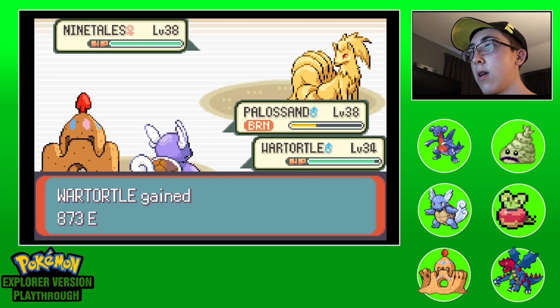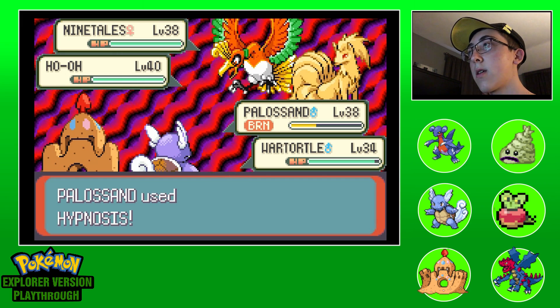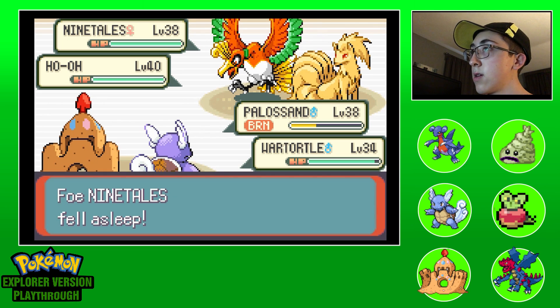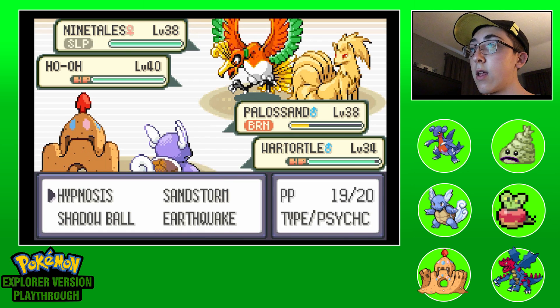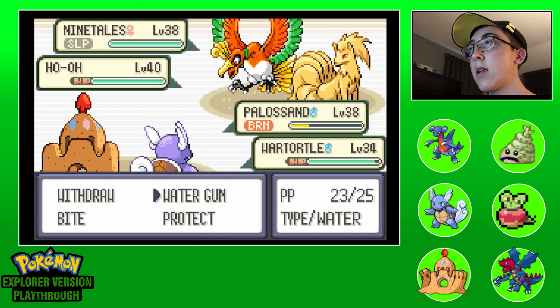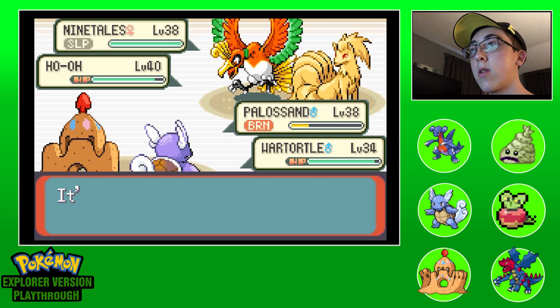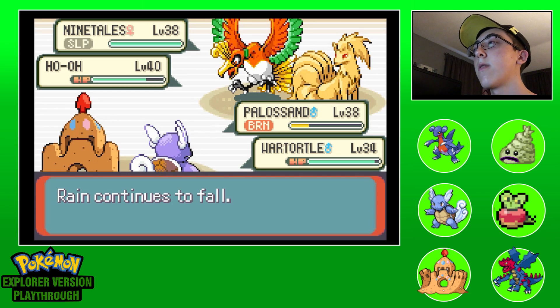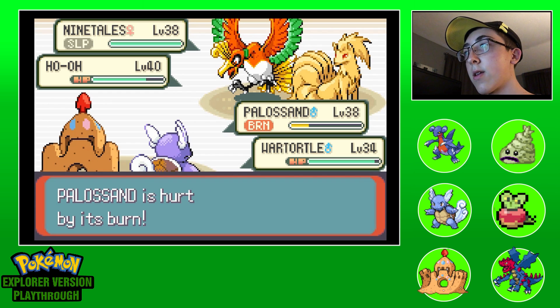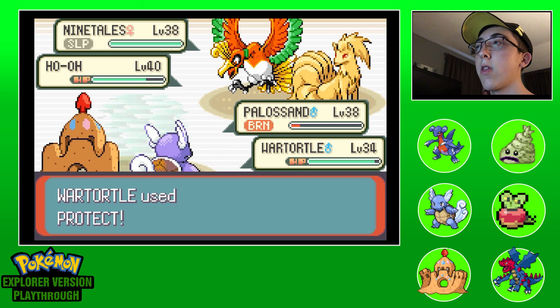Level 38, that's a good sign. He's got a Ho-Oh. We hypnotized the Ninetales but that's not the best sign with the burn plus it's a flying type so we can't use Earthquake. Good, you're asleep, stay asleep. That's Solar Beam - I believe it's weakened in a sandstorm. It's also weakened in the rain. Okay, our plan is: Sandstorm prop in case it goes for Solar Beam on Wartortle.